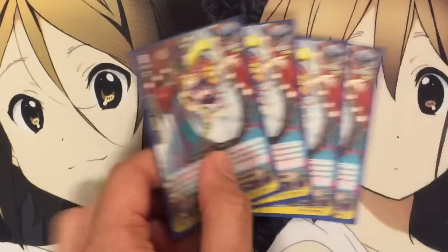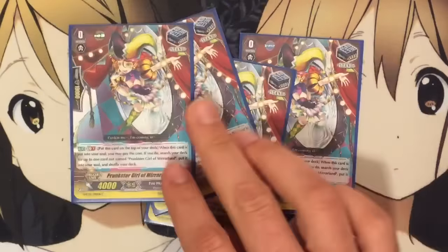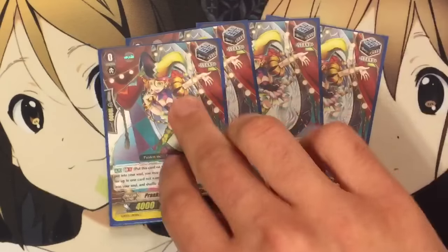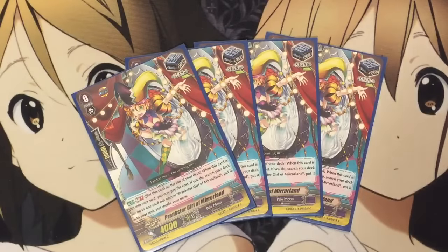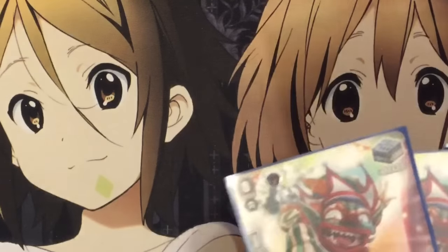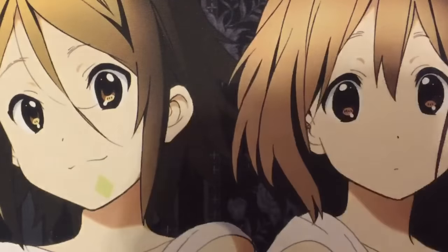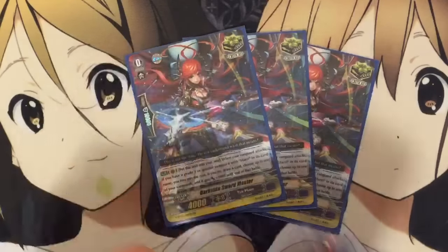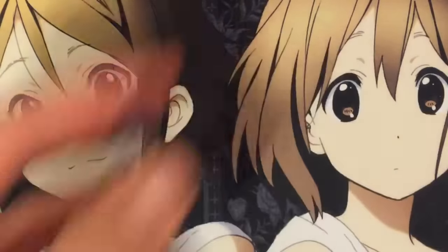I run eight stands. Four Prankster Girl of Mirrorland: when she is put into the soul from an effect, you can place her on top of the deck, choose a card from your deck, put it into the soul, and shuffle. So you can reuse your stand triggers and thin out the deck while building up your soul. I also run four Sky High Walker — just an unflipped stand trigger, which is really nice. And four Darkside Mirror Master crit: what I like about Pale Moon is that when this crit goes into the soul, next turn you can call it back out and use it again for draw power and plus abilities.